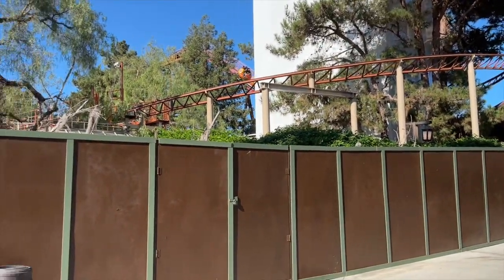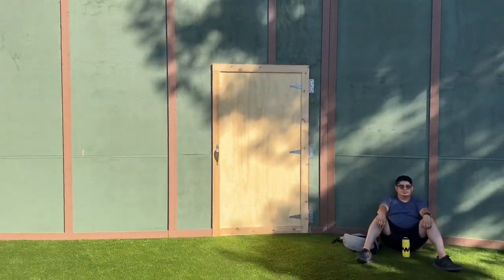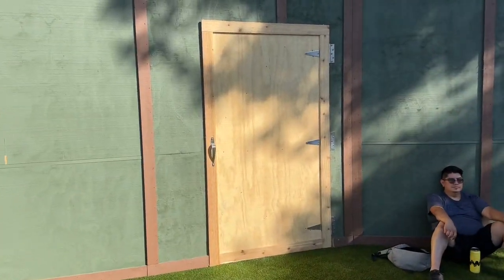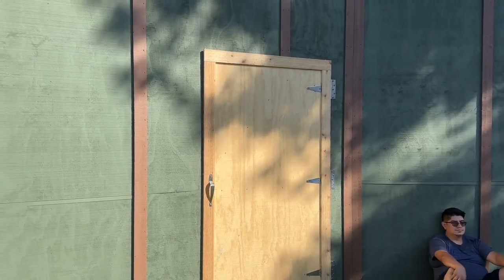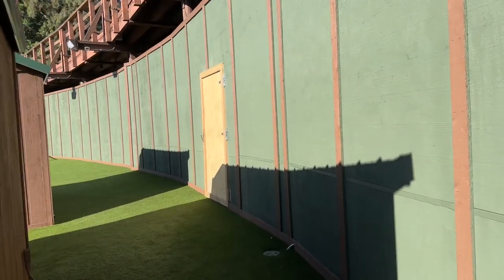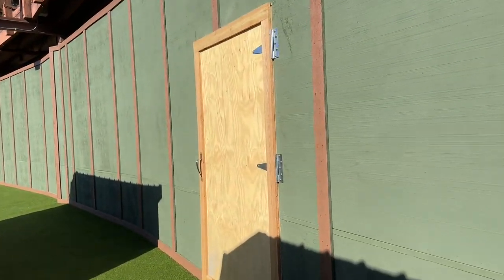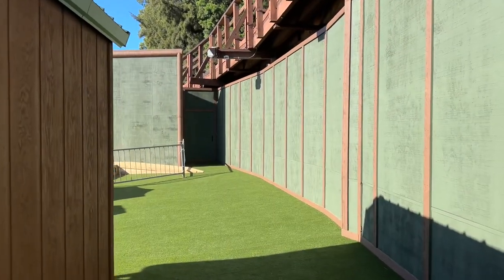This is new inside the camping area here in Camp Snoopy — they added a door. One of these doors is going to be the exit or emergency exit for the maze itself. They also added another door right over here, so you have two doors for the maze. Maybe they're emergency exits, or maybe just exits for the maze itself.